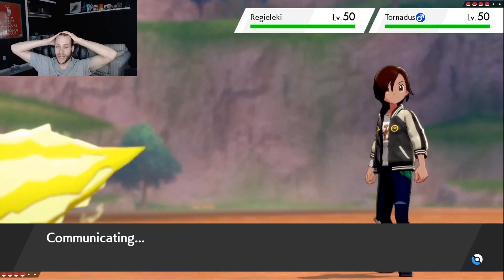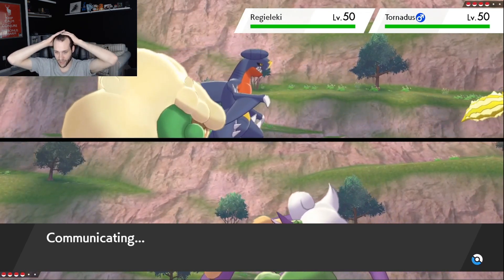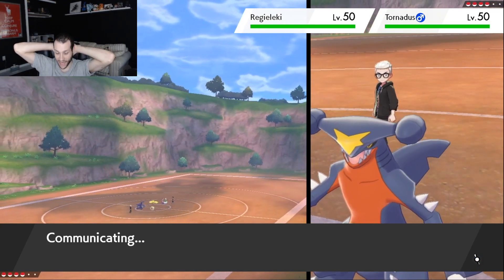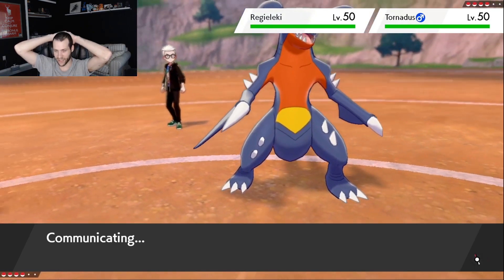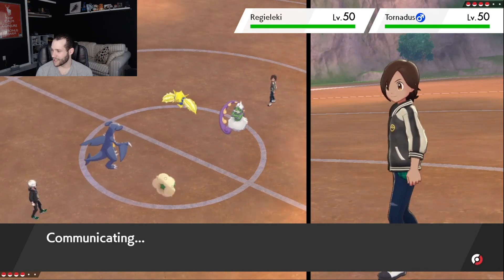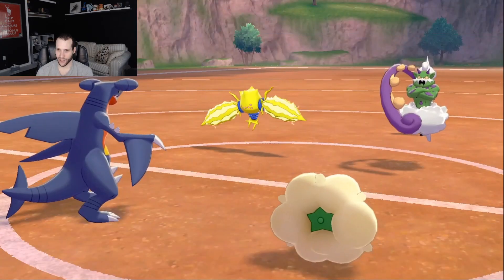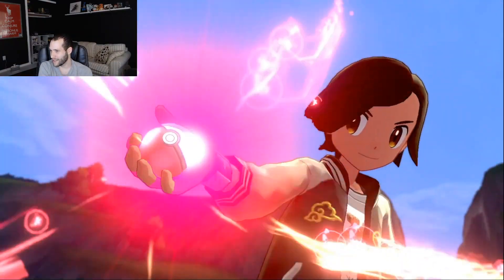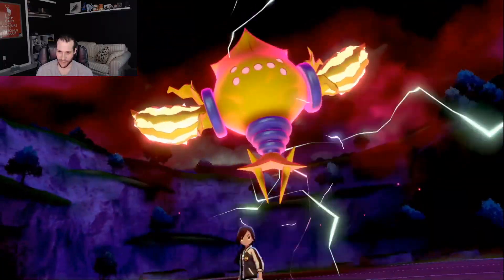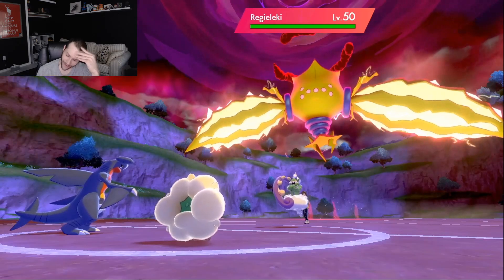It's Tailwind this time, so I changed the pace a little bit — I'm trying to slow down the Tornadus for my Pokémon in the back so it can't just spam Icy Wind. For some reason they click the Dynamax button turn one. Very interesting. They Dynamax Regilecky in front of a Garchomp. I just don't know what they were thinking.